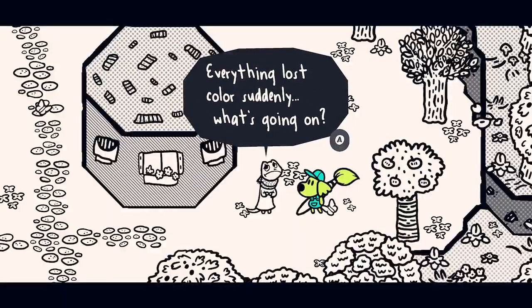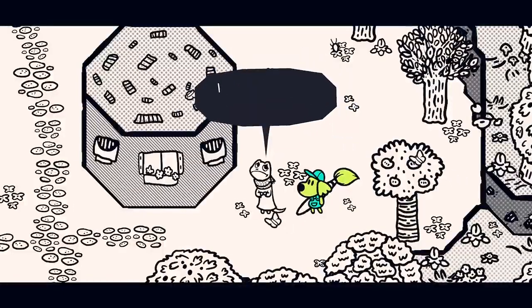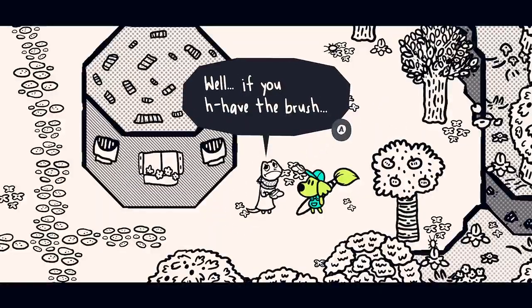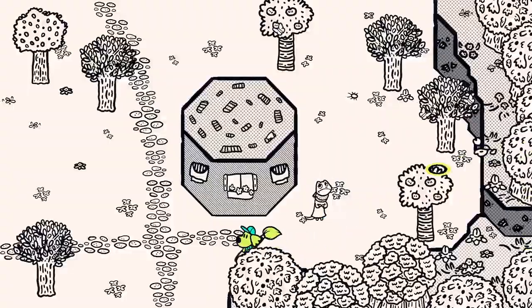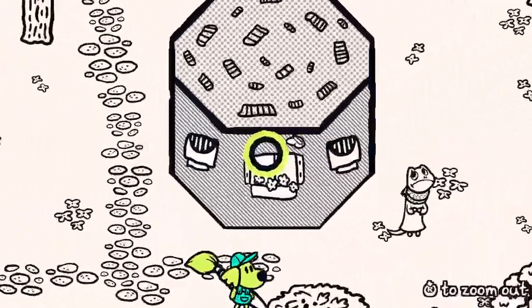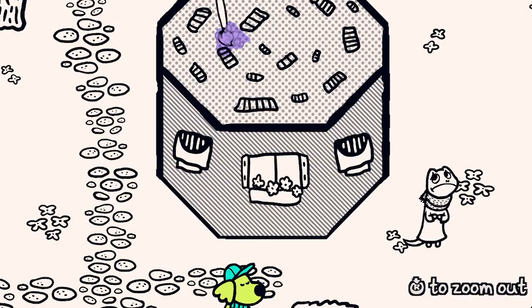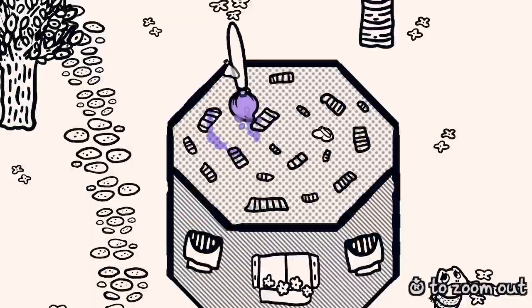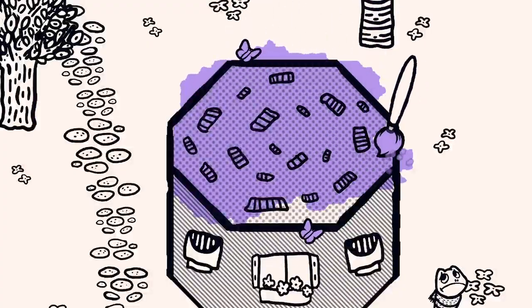Oh hello Taco - everything lost color suddenly. What's going on, and why do you have Chicory's brush? It feels like something is horribly wrong. Well, if you have the brush, can you color my house back in however you like? Alright, cool - we're gonna zoom in a little bit, make the brush super small, and the ceiling is gonna be a nice shade of purple.